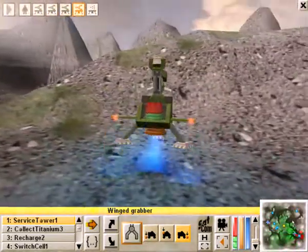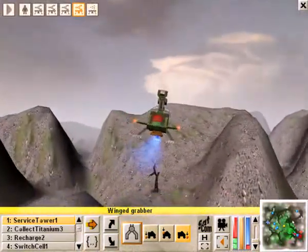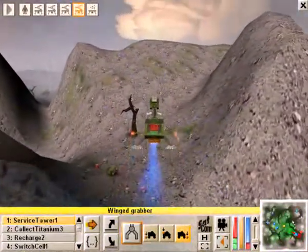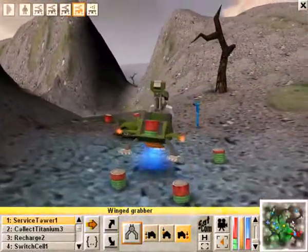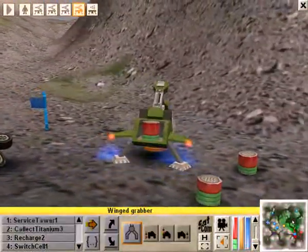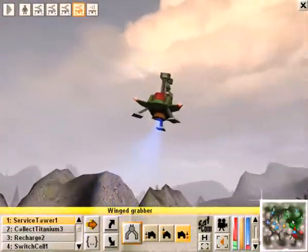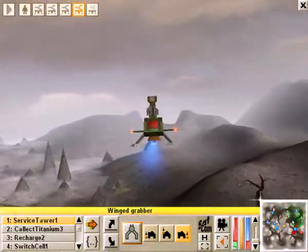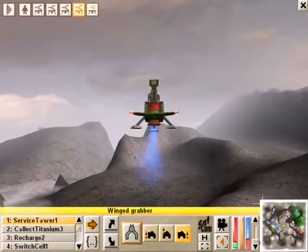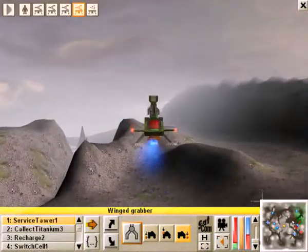What we're going to do first with this guy, we'll take him over here where there's some power cells. Pick one up for later use. Take another full one. Take it over to that tower.